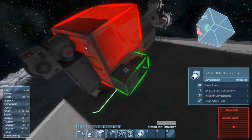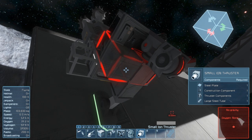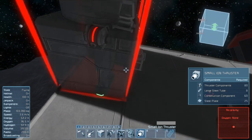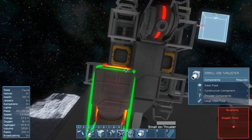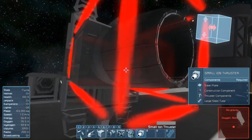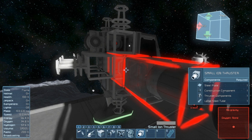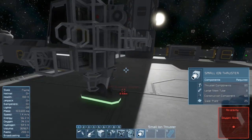Let's put one thruster forward on each side, then the up ones right there and there, then the down ones right there and there. For the back I'm going to add three - it won't be a fast ship but that's fine. Then one to the right and one to the left. Now we have the most basic ship you can pretty much make.